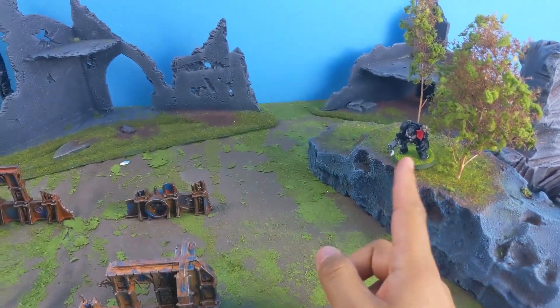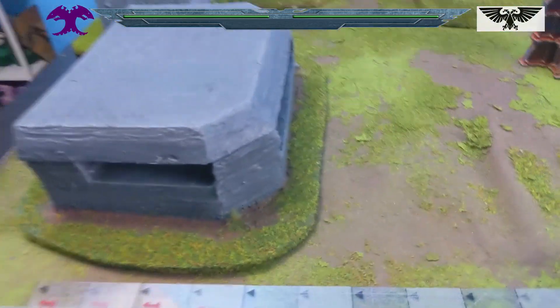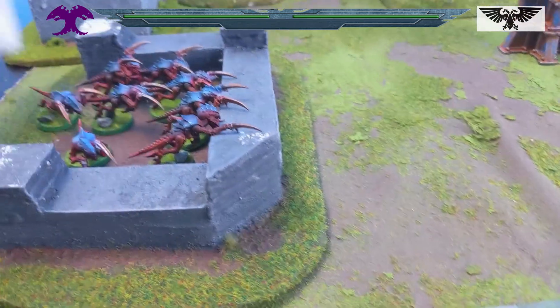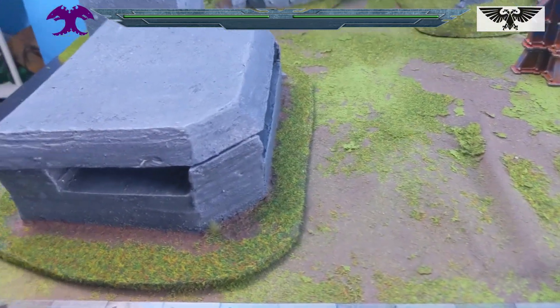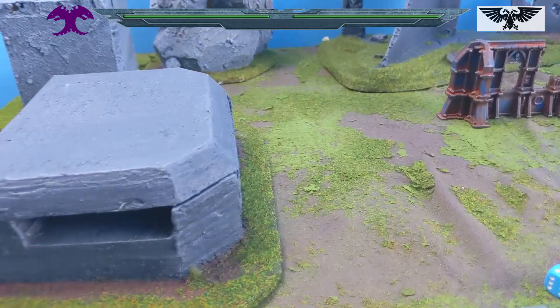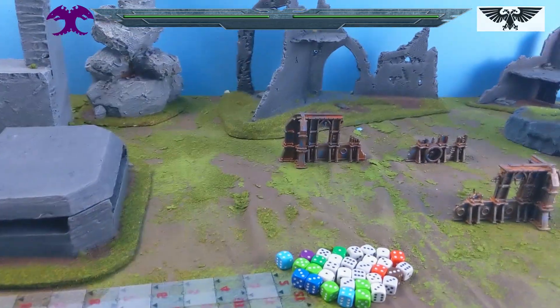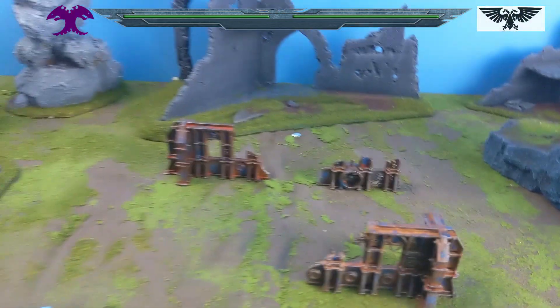A bit of fun there. We've got a Terminator with Assault Cannon up here and a bunker full of Hormagaunts. We're going to go straight to turn one for the Hormagaunts. I'm going to assume there's a synapse creature around for these guys, otherwise they're all just going to run off. Maybe they're part of a bigger hive fleet keeping things together.